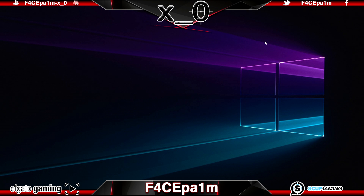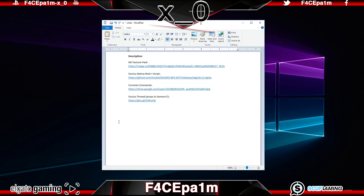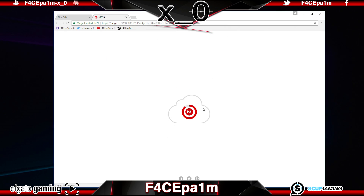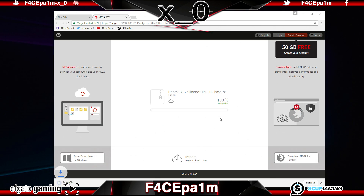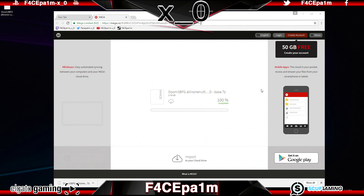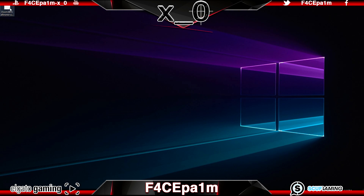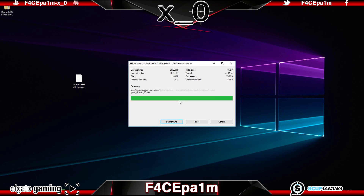Now that we have Doom 3 BFG edition installed, we want a high definition textures pack that will really make this game look good and more violently inclined. So in the description, there is a link where it says HD texture pack. Click on that, and once that page is loaded, go ahead and click on the download through your browser button. If at any point this link becomes unavailable, hit me up in the comments section and I'll re-upload it or link you to an updated version. Then once you have that zip file downloaded, extract it out to your desktop.